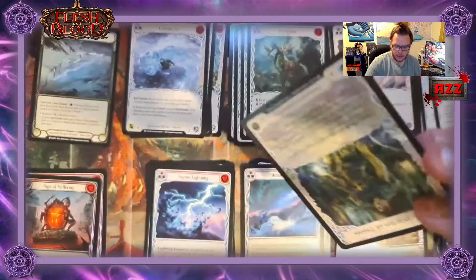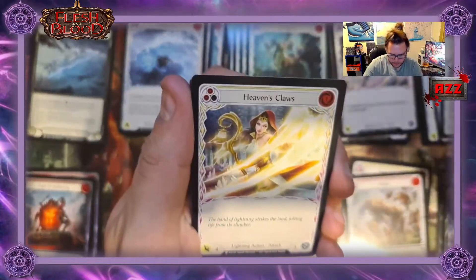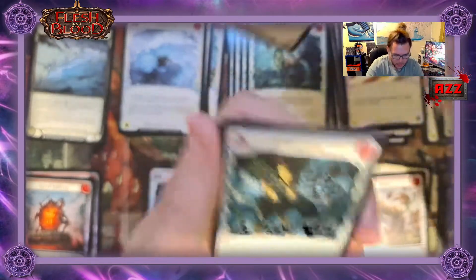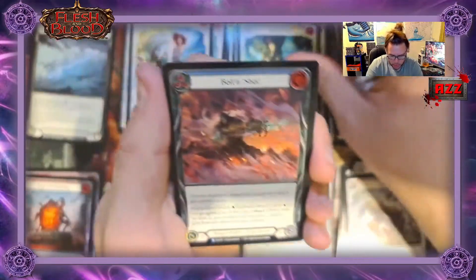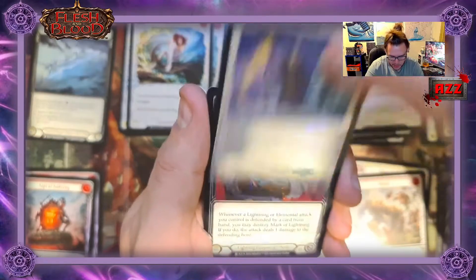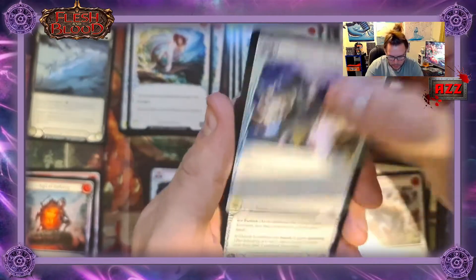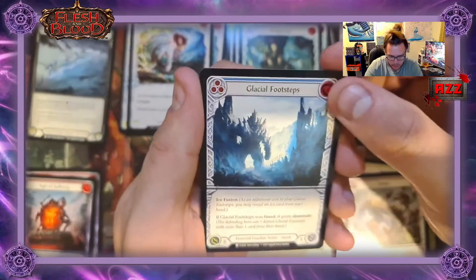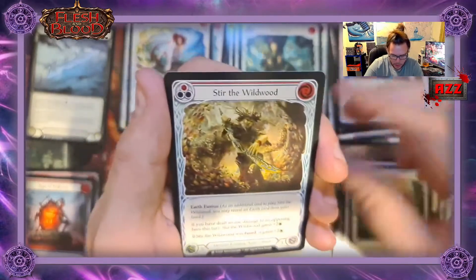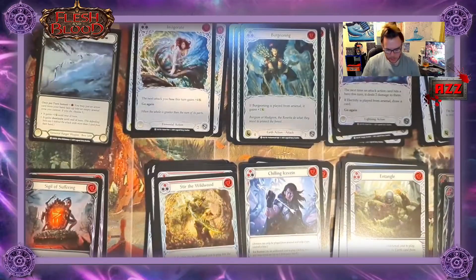Three packs left. Titan's Fist token, and Briar Warden of Thorns on the back. Chill to the Bone for the ice action, Heaven's Claws for lightning, Winter's Grasp for ice, Invigorate for the elemental standard, Burgeoning for the earth, Bolt and Shot for the generic ranger, Lightning Press for the lightning instant. Electrify - lightning action, Mask of Lightning for the lightning equipment arms. Arcanic Shockwave for the rune blade, Glacial Footsteps for the elemental guardian, Tangle for the elemental guardian, Chilling Icevein for the elemental ranger, Stir the Wildwood for the rune blade, Thump for the generic guardian action. Two packs left - lightning and ice is looking good, so maybe Lexi.